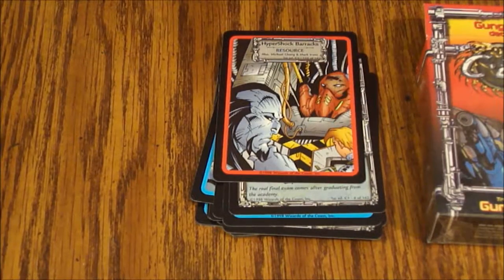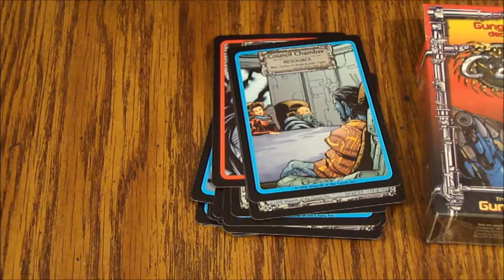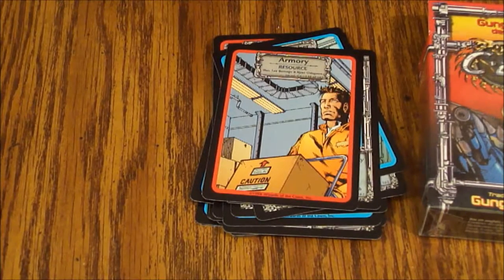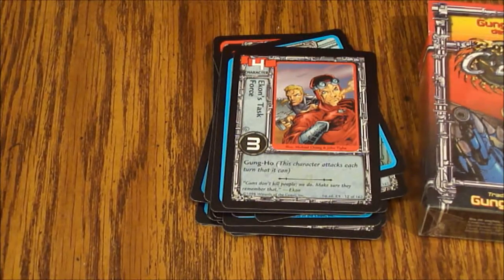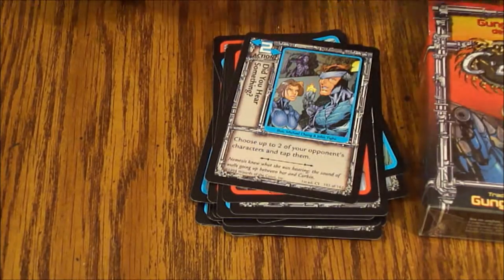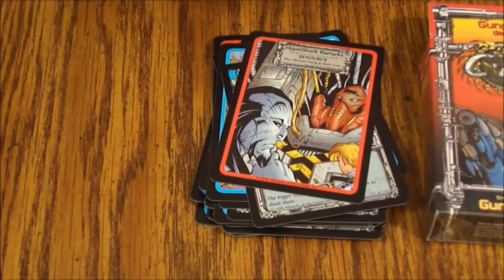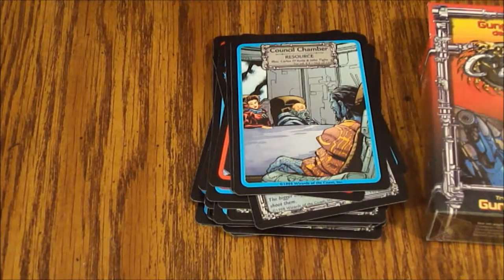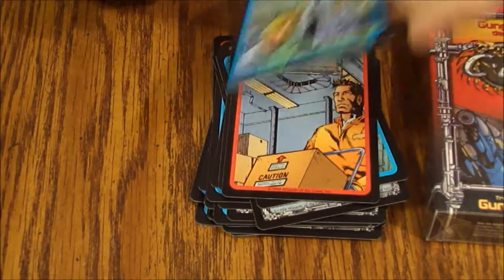Hyper Shock Barracks, Training Cadre, another Council Chambers resource, Council Mariah's Guard, another Armory, another Oracle, Akon's Task Force, Akon's Task Force, Weapons Factory, Weapons Factory, Did You Hear Something, a War Room, Colonial Hulk Busters, Hyper Shock Barracks again, Loyal Strike Force, another Council Chambers, Akon's Task Force, another Armory, another Oracle.